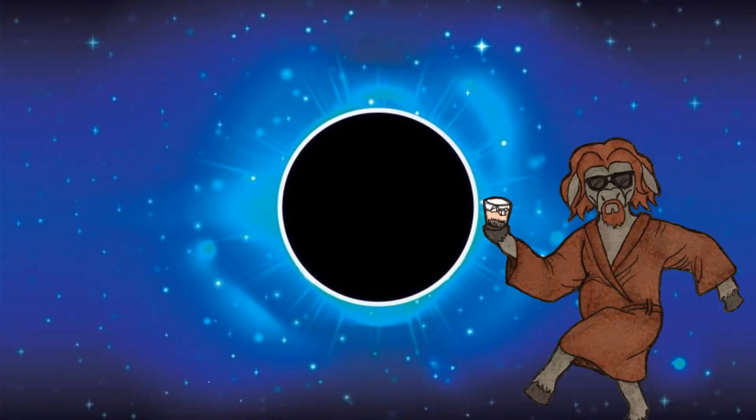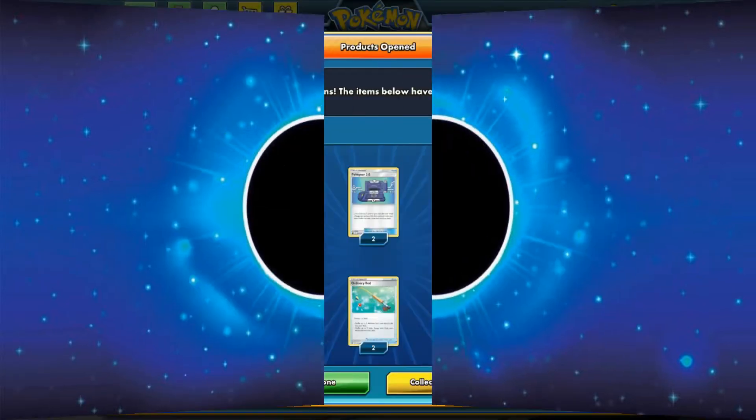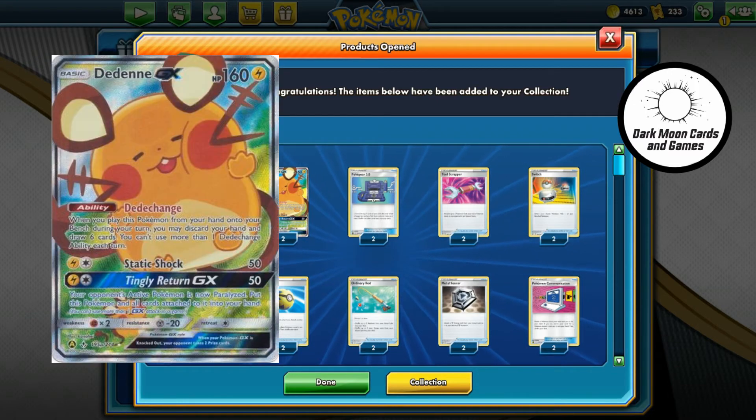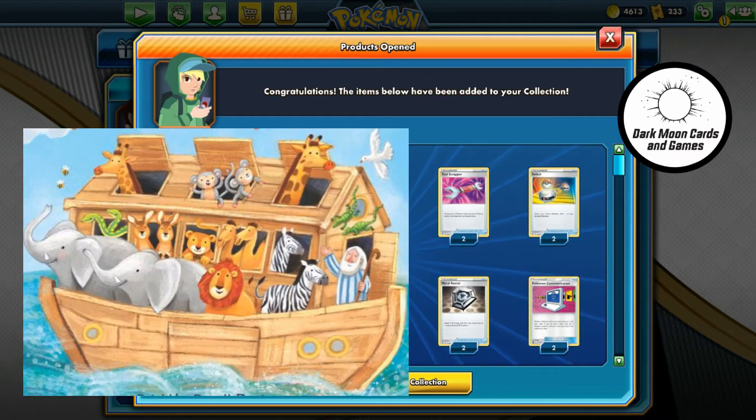Hey guys, this is Hee Haw with Darkmoon Cards and Games. Today we are working on a few ideas that we built with the trainer's toolkits. If you watched our video review on the kits, you saw that they contain a nice assortment of very playable trainer cards plus two Dedenne GX, which combine to give you a good base of cards that can help you build competitive decks. The one caveat being Pokemon kind of went Noah's Ark on that box and only included two each of all of those trainer cards.